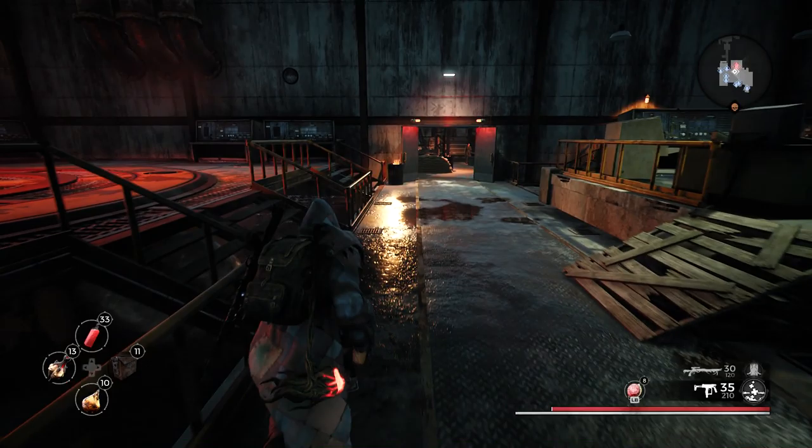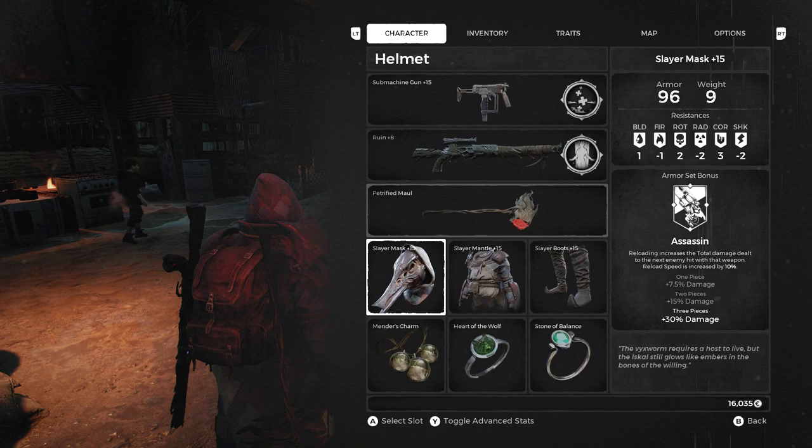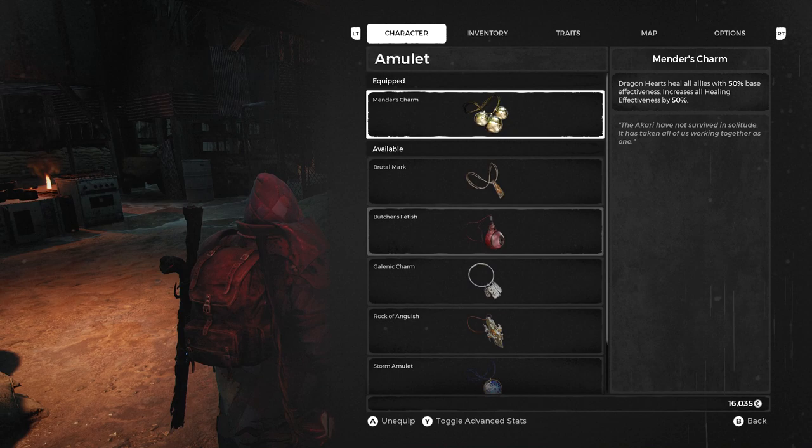I haven't been in the shops in a while in this game. Look at all the different things I have. Let me see — they might have changed some of the stuff here. The three-piece Assassin outfit: 30% damage reloading increases the total damage dealt. I remember that. Mender's Charm. Dragon Hearts. Let me see what else — maybe they've changed some of these.